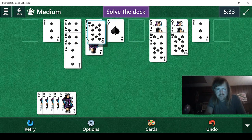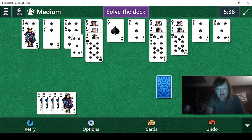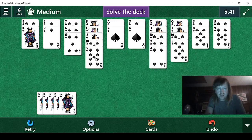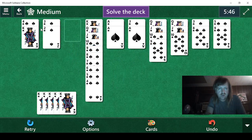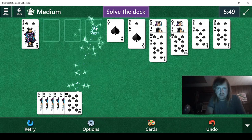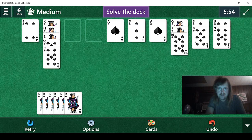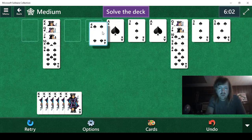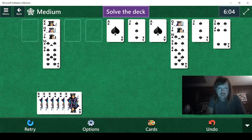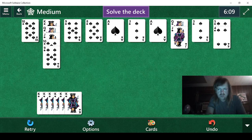Now we'll just untangle this ball of cards right here. There we go. 10, 9, 8, 7, 6, 5, 4, 3, 2, and then ace — boom. That one's done. Then... eight. Okay, there's no seven for one thing. I guess we'll just undo this one since it doesn't have a king anchor.